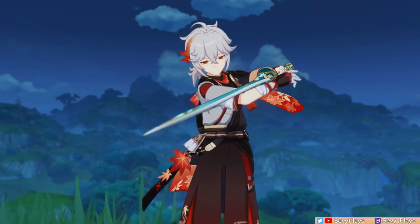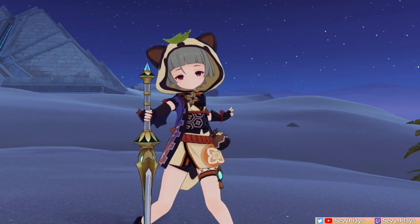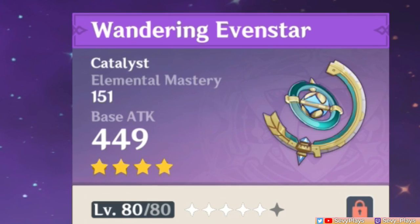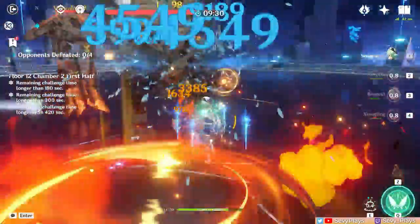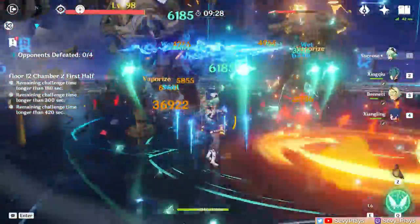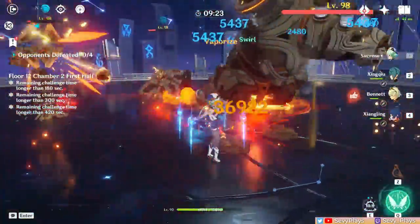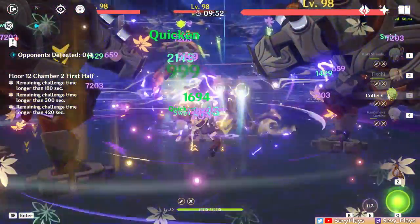Hey everyone, it's Sevee. The Cephos Moonlight, Wandering Evenstar, and Makaira Aquamarine are the newest 4-star limited series additions in the Sumeru patch. They all come with EM secondary stats to emphasize their reaction-enhancing playstyles, and their passives bring an interesting support utility by buffing your party members based on the user's EM stat. In this video, I'll be reviewing these weapons and characters they're recommended to equip on.